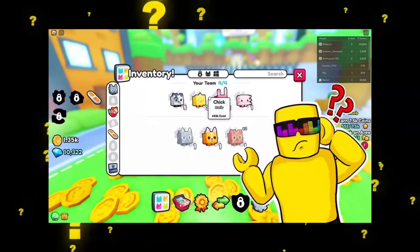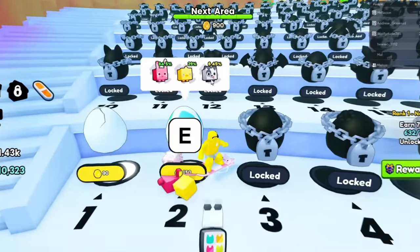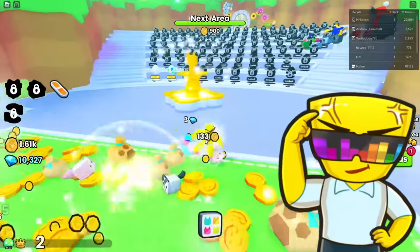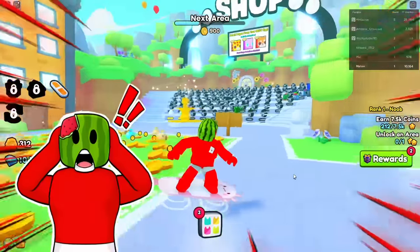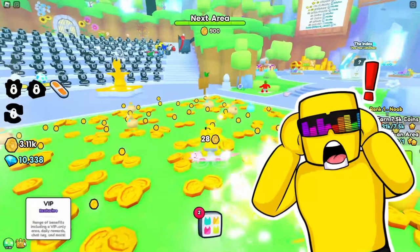Hey Melon, you wanna hear something really weird that makes no sense? This egg for 150 coins — there are more Dalmatians than chicks, even though the chicks are way more common. That doesn't make any sense. Maybe there's a luck booster we don't know about.